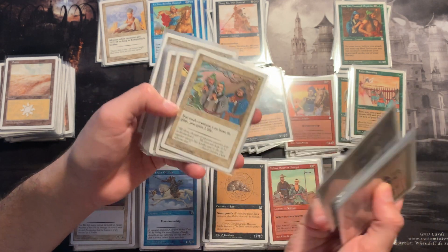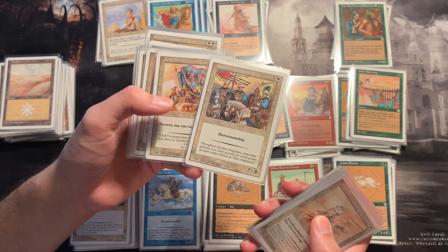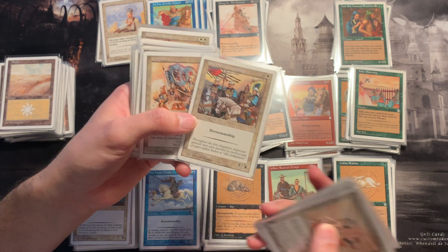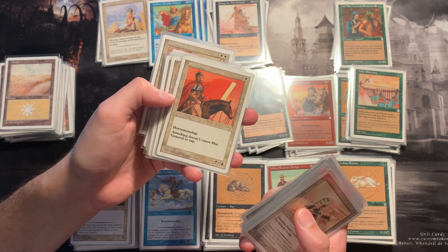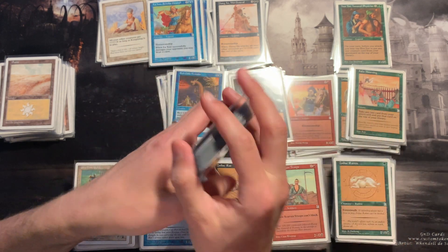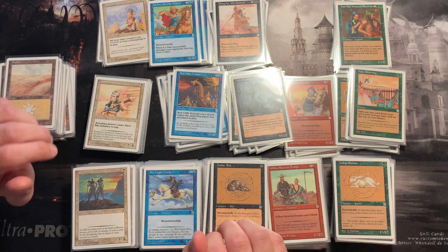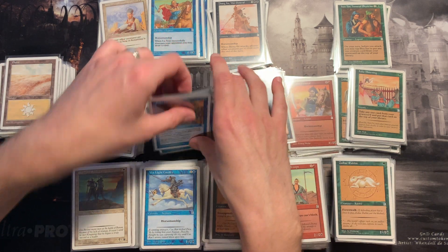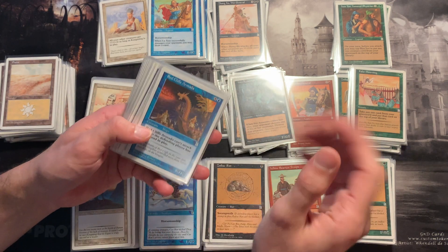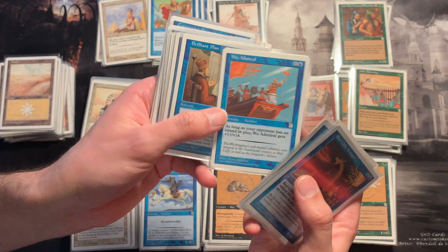Peach Garden Oath is a normal sorcery because it doesn't allow you to use it at instant speed — otherwise it would say so in the text. Another fun fact about the set is Horsemanship, which is essentially flying. There are no flying creatures in this set — instead there's Horsemanship, and Horsemanship creatures can only be blocked by other creatures that also have Horsemanship, exactly like the definition of flying. Later there was Reach added to flying, but there is no Horsemanship equivalent of Reach.